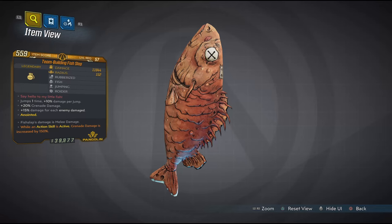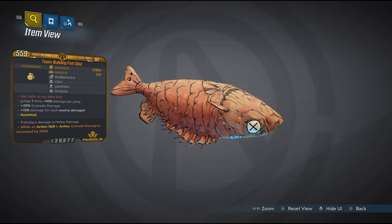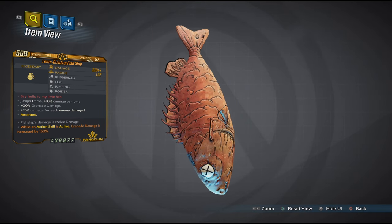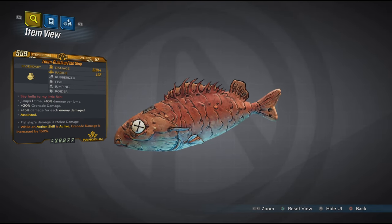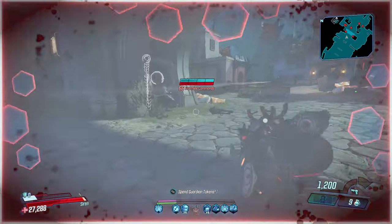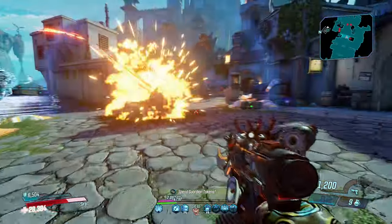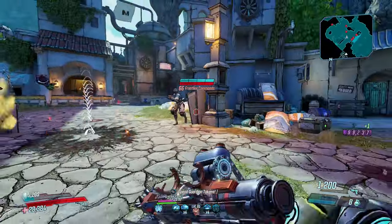Moving on to the Fish Slap — a completely unique grenade exclusive to the Cartel event, which will be returning on June 24th. It has an increased chance to drop from Fish Slap but also drops from Tyrone Smallums. Ever wondered what it feels like to slap your enemies with a raw fish — or better yet, the fish that Tanis loves to ride? Well now you can.